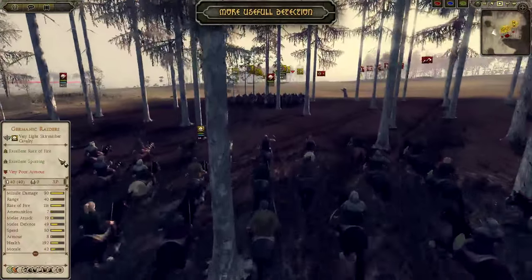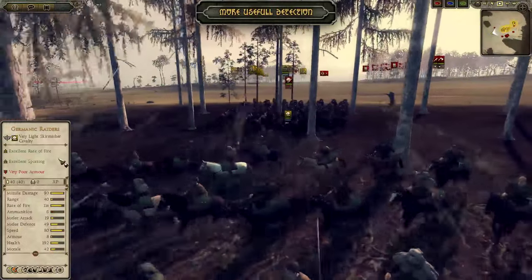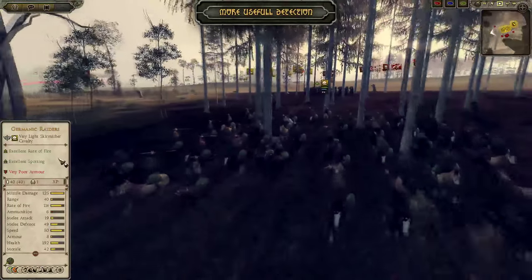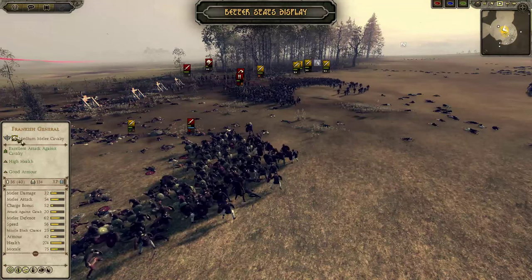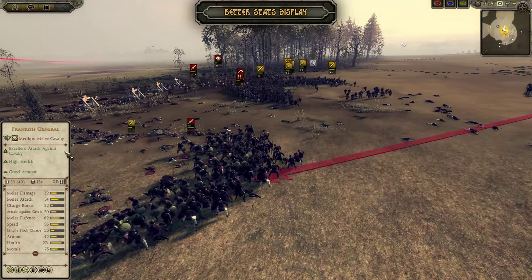In addition, by decreasing line of sight for all units, scouts become an important part of your strategy. Use them to detect and ambush enemies' weakest troops. To show you which units have great detection or good missile range, this mod also includes a better stats display with updated strengths and weaknesses.